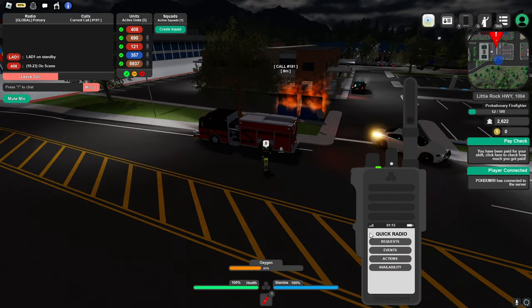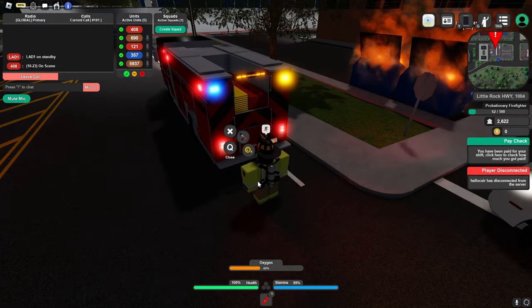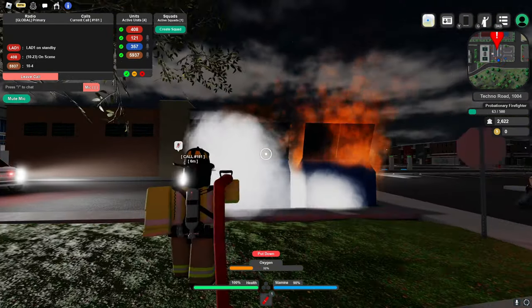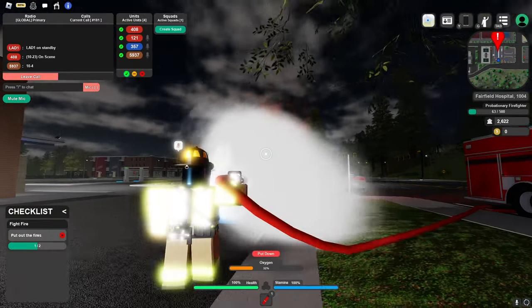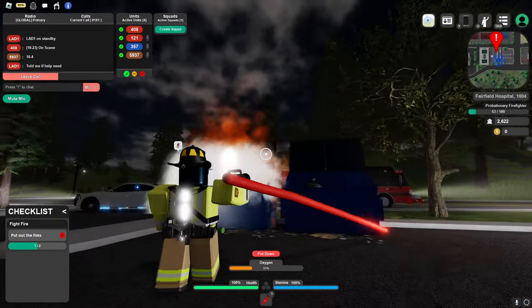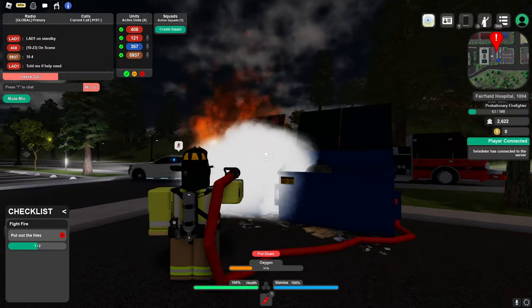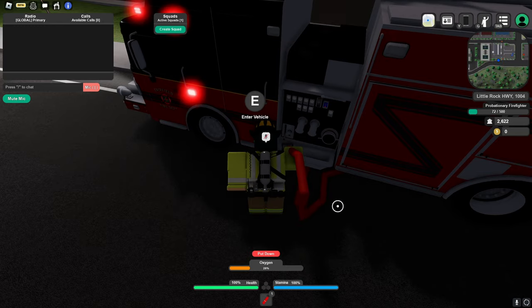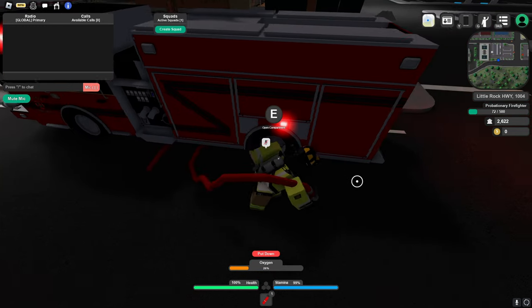I am on scene. We're gonna grab the attack line again - 80 feet. Why is there an ambulance on scene? I don't know about that one. Oh yeah, there is more fire here. This isn't gonna take too long, this is a small one. Yep, there we go - we did it! Let's disconnect this again, turn that off, and put this in the back again.